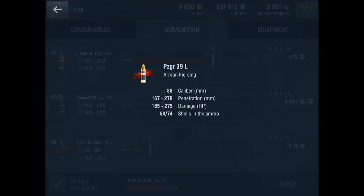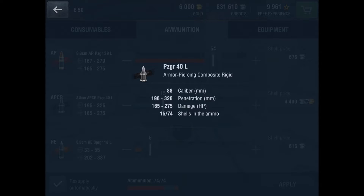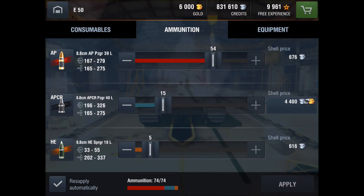AP, armor-piercing, is the jack-of-all-trades master-of-none ammunition, and this is the ammo that you should be firing most often in most of the tanks that you play. I have 54 of these on my E50. The second ammo we see is APCR, which stands for Armor-Piercing Composite Rigid. APCR has the same damage as AP but more penetration. The top number next to the icons is the penetration value, and the bottom number is the damage value.